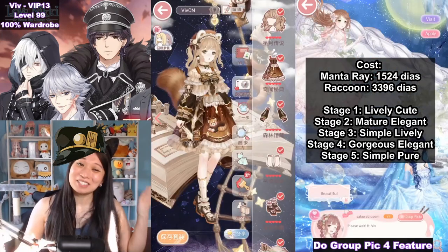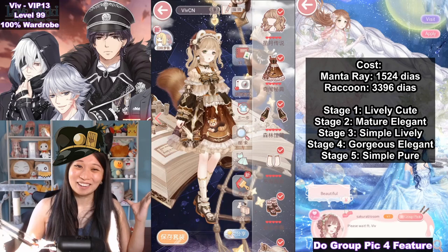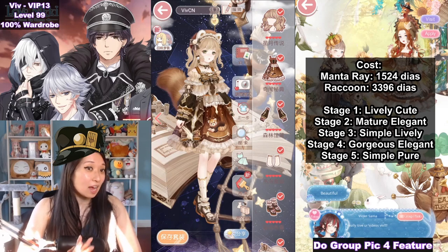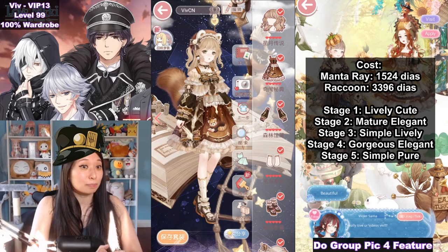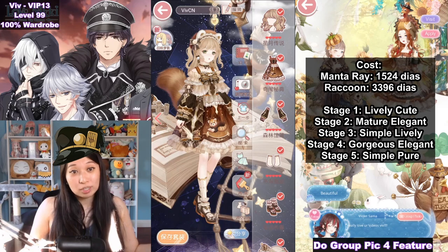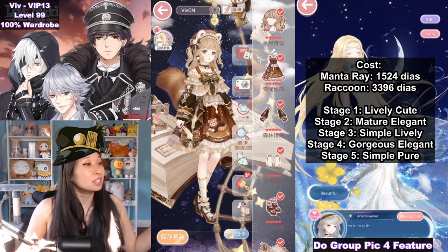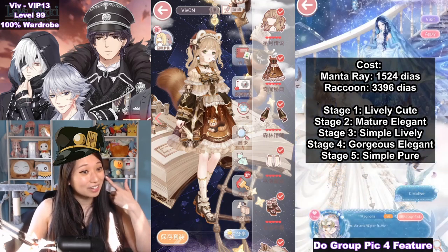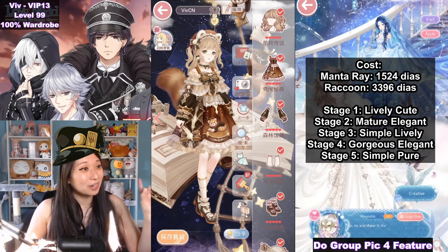The second suit we have is Raccoon, costing 3,396 diamonds — holy moly, that is so much. Unfortunately this has to be the second suit you get, but it seems like a lot of players prefer the Manta Ray suit better anyway. Let me know which one you prefer in the comments below. My thoughts on this suit: it looks super duper cute. When I first saw it, I swore it has whiskers on the cheeks, but that's not true at all.